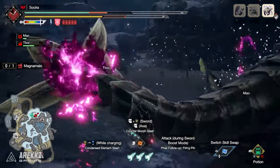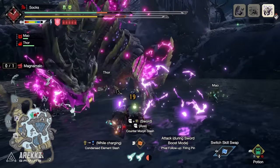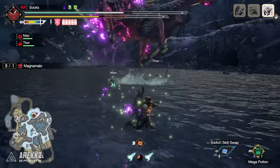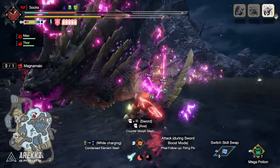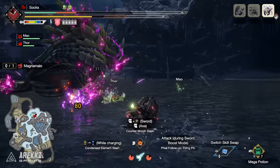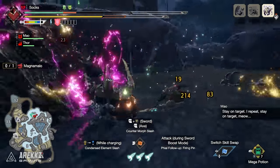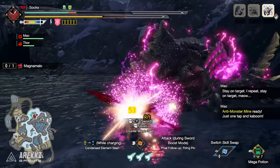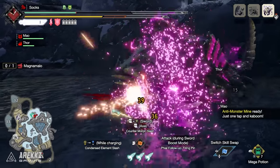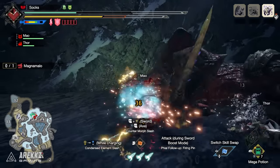Then we have Firing Pin, which is definitely a really interesting one. This allows for explosions from the charged sword to be detonated but only in axe mode. In the past, with Condensed Element Slash, you would sheath your sword into your axe and holding it would charge your sword, allowing sword attacks to inflict phial damage relevant to the type of phial on your Charge Blade. This time around, Firing Pin allows the charge to basically be left on the monster, which has a lot of useful applications because in situations where you might otherwise miss, if it's stuck to the monster you kind of can't miss.